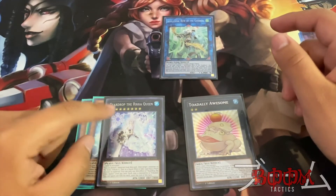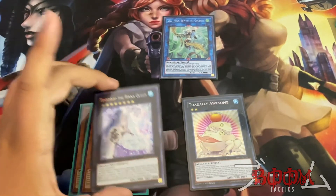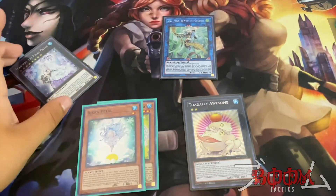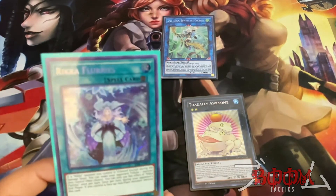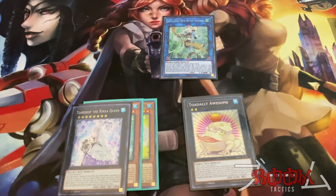This deck is super fun even when you can't pull off the full combo, because the Rika monsters lock you into plants. Getting the rank-six Rika Queen takes a little more setup, but if you have Mudan plus another level-six Rika, you can exceed into that. It's a pretty fun deck — I've really been enjoying it, especially with Rika Flurries forcing your opponent to tribute one of their problem cards. Thank you guys for watching — leave a thumbs up if you liked the video and hit the subscribe button. Catch you guys later!